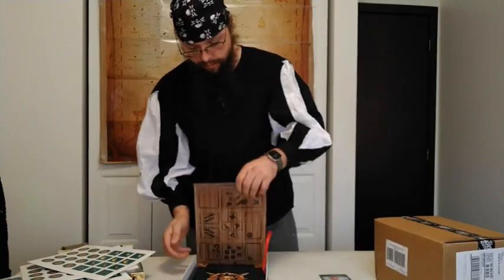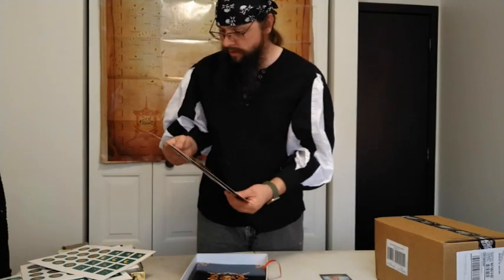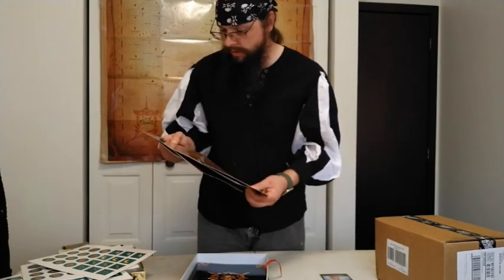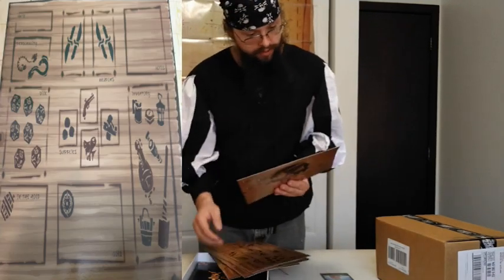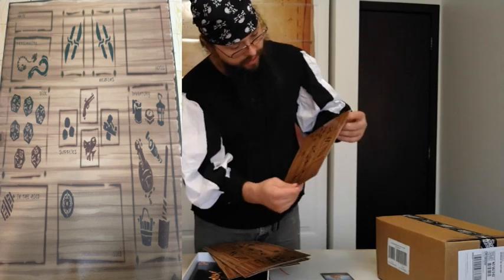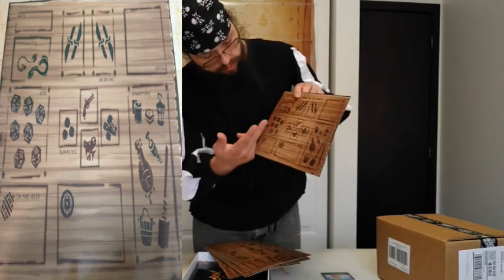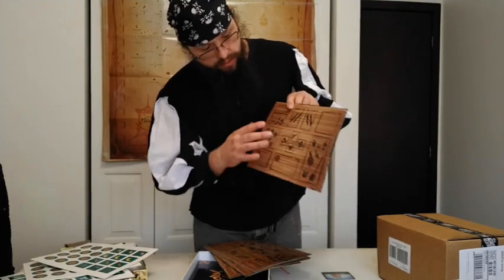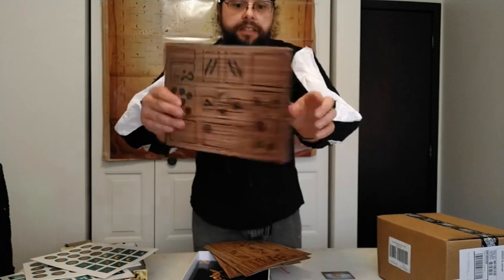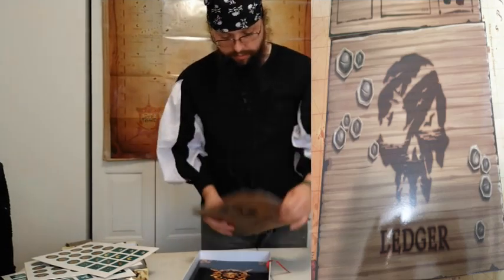And then we have, looks like here, our player sheet. So there's about six player sheets. Looks like you get to put your name, your two weapon types, your guns, your stuff like that, your dice, and your special abilities. And on the back, it's just a legendary thing.